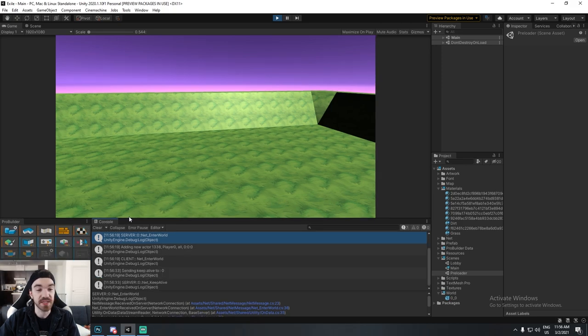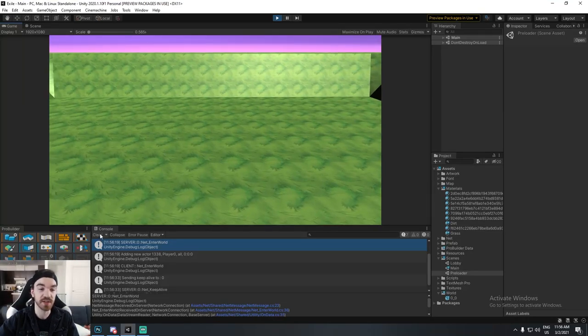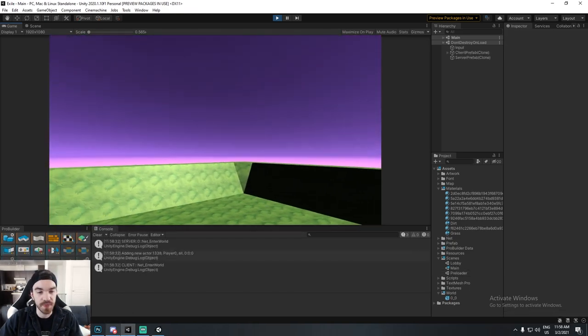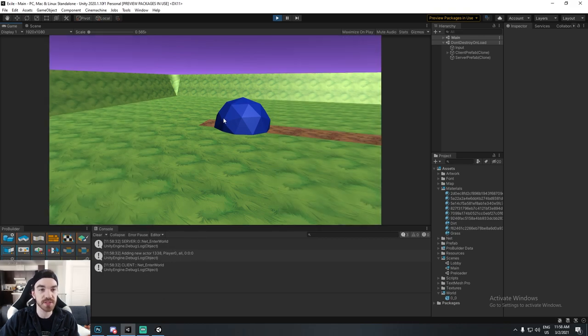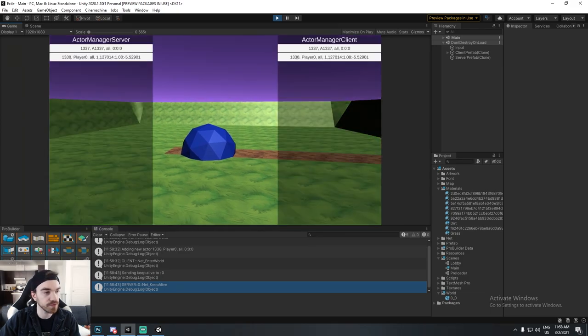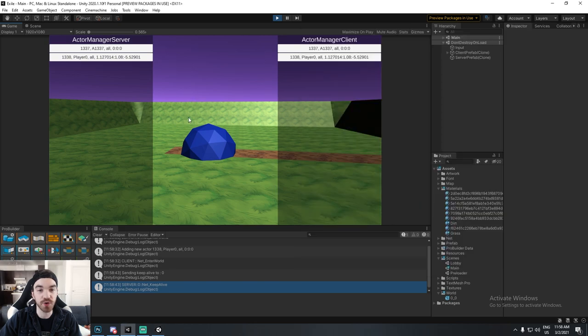From this point on the messages get quite messy because I'm receiving both server and client messages at the same time. Now that we've entered the world, I've got to show you a couple of things. I do have a debug menu visible here. My game keeps running in the background even when I'm not focusing Unity — same for the client.